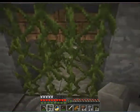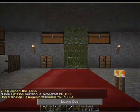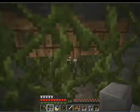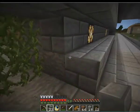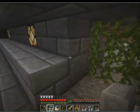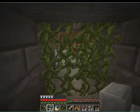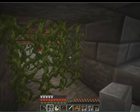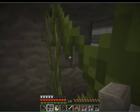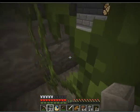The other thing I want to show about this area is this doorway system. I have vines here which are blocking the view, because mobs don't see through them. They can walk through it if they're chasing you or get pushed, but they won't naturally walk through. Then I have two layers here.